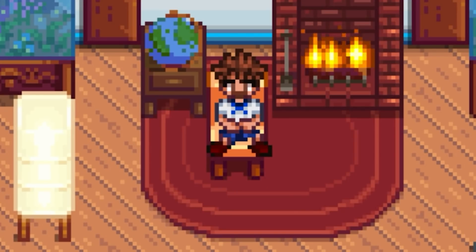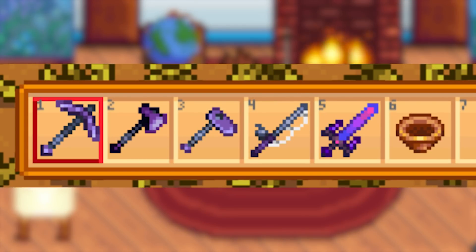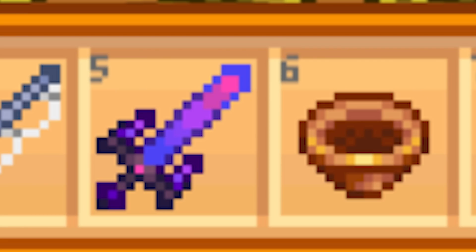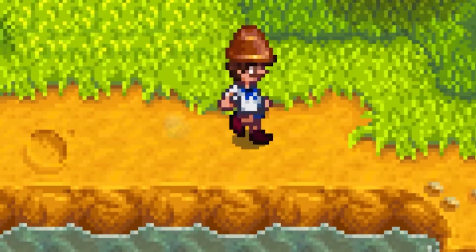The last change I'd make is that we have to be able to upgrade the copper pan to iridium. It just looks so weird having all your fully upgraded iridium tools and then one single copper tool in your inventory. Feels dirty. And also it should look cooler when you put it on your head.